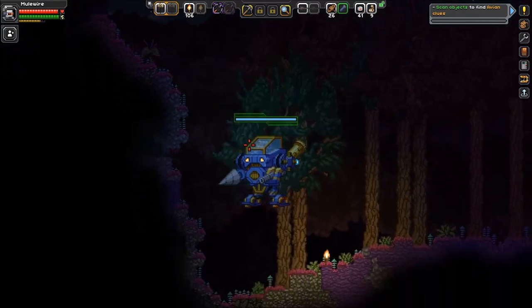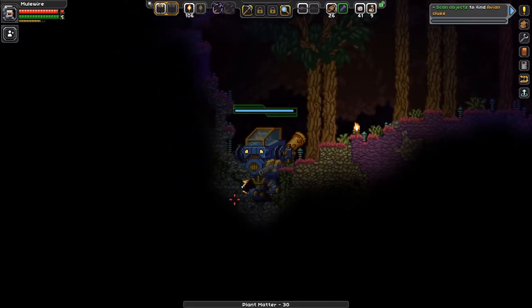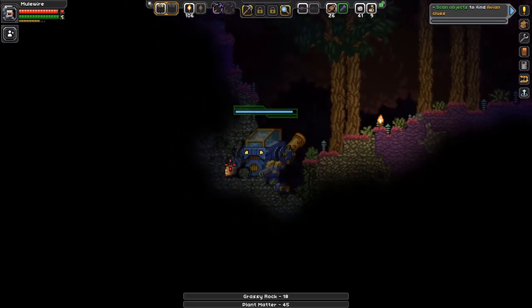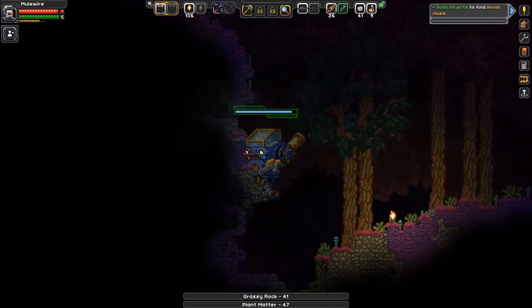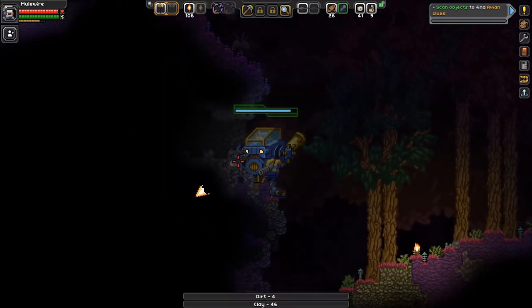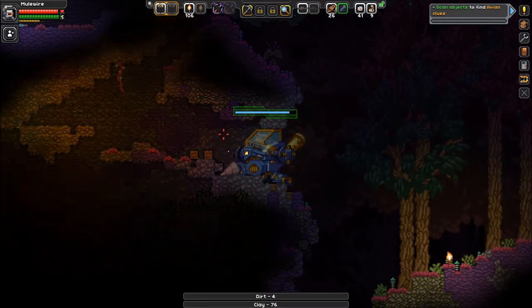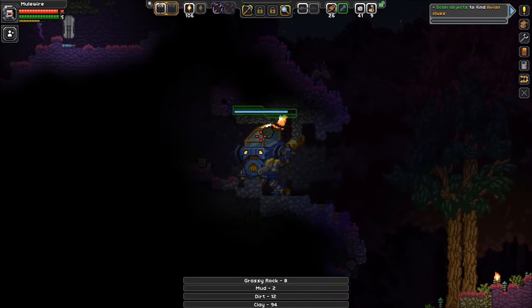We're gonna go left this time. Is this a new song? Oh, I dig it. Boy, this grassy rock is kind of tough. I'm not sure what I need to upgrade the mech as far as dursteel goes, but it can't hurt to grab some more - that's kind of what I figure. Let's go to the left some too. Sometimes this stuff is harder than it needs to be.